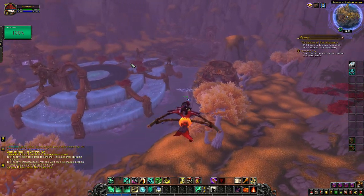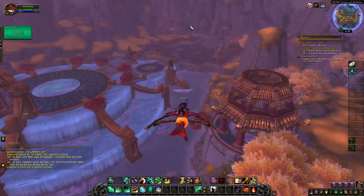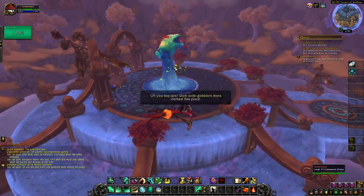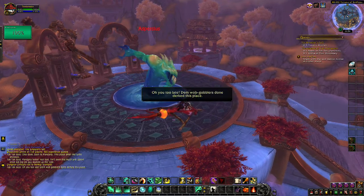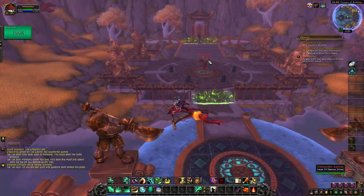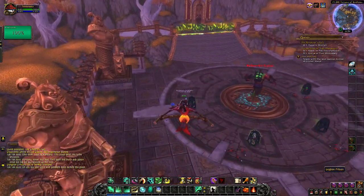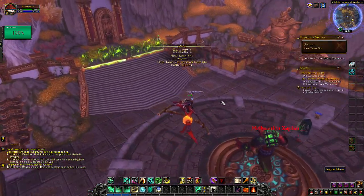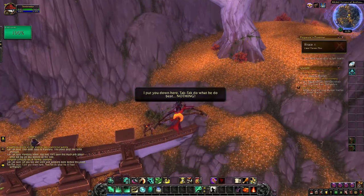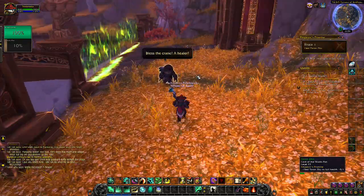Here we are. The Legion has taken this place — Tac-Tac notes the 'wab gobblers' have taken over. That's not good. Tac-Tac says he'll do what he does best — nothing. We spot Taran Zhu.